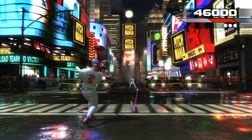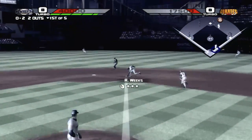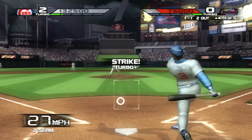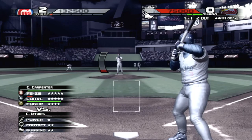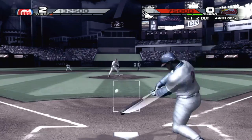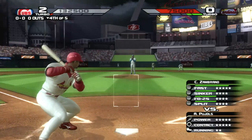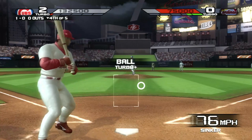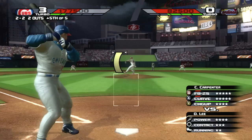Controls in The Bigs are very arcade-y. Batters have a choice between tapping two different buttons for a contact or power swing, and pitchers just pick a pitch and try to get the meter to reach the top for a perfect pitch. Both sides of the diamond rely on timing and timing only. This allows for a really fun and quick-moving game of baseball. If the pitcher makes a mistake, the spot where the ball is going to end up is marked for the batter, allowing for lots of big hits, but if the pitcher times it perfectly, the ball becomes almost unhittable.